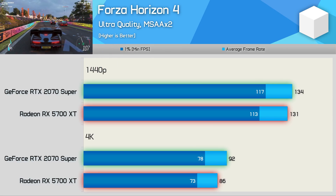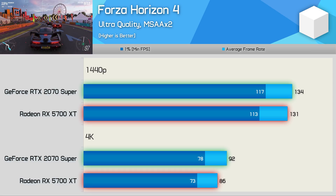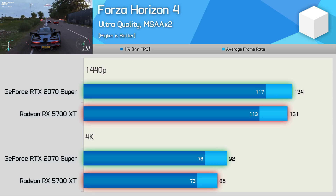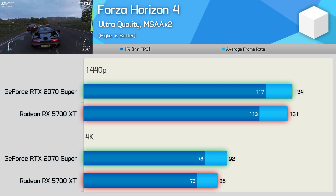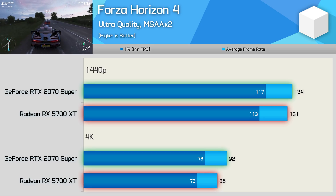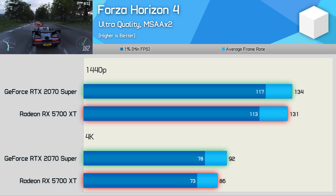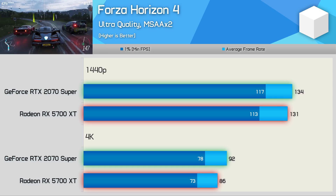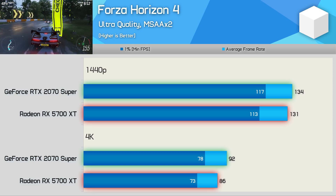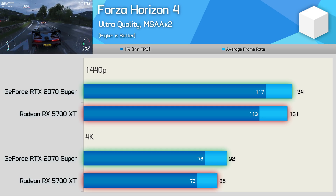Let's start with Forza Horizon 4, because only about a week ago the 5700 XT was matching or just edging out the RTX 2080 Ti in this title. However, the latest driver update brought massive performance gains in Forza and Apex Legends for GeForce graphics cards — in this example we're looking at almost 30% performance uplift. That's enough to see the 2070 Super edge out the 5700 XT at 1440p and provide a 7% gain at 4K. This result really is a game changer for Nvidia and will help the 2070 Super pull ahead of the 5700 XT overall.